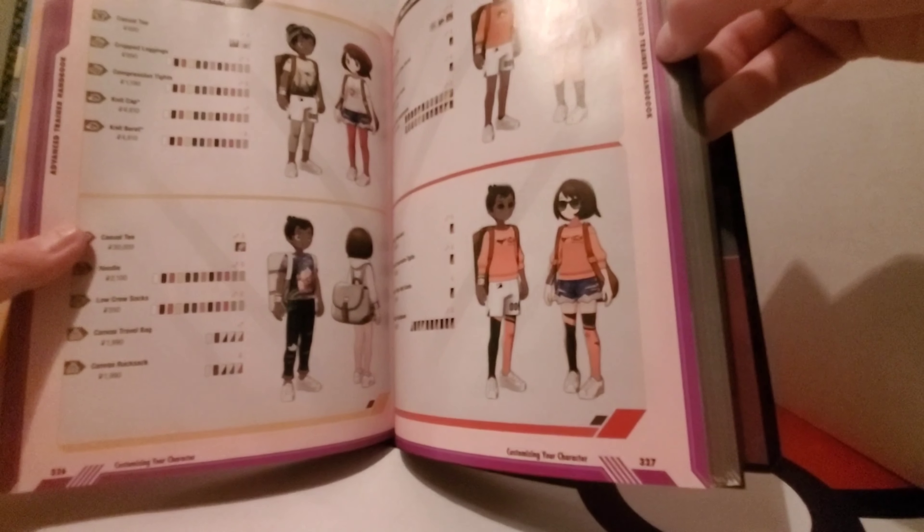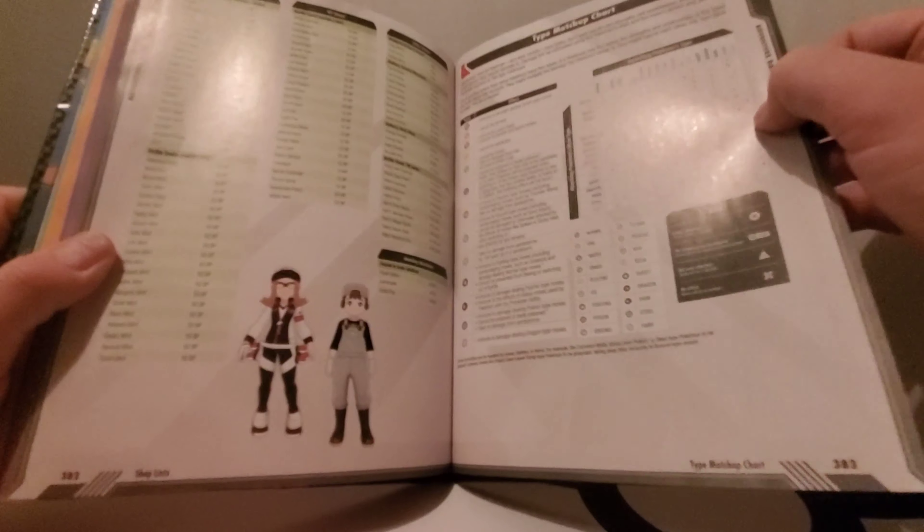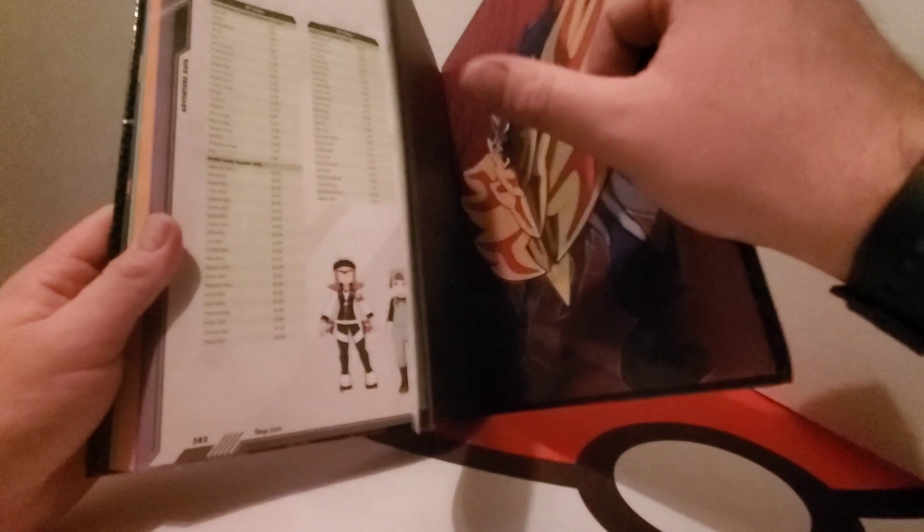There are different uniforms and suits you can get in the game — some for free, some you have to purchase — as well as different clothing and artwork. Then of course you have the adventure data, which lists all the attacks, moves, and items available. There are shop items you can buy at PokeCenters, and another type chart. All the credits are printed in the back of the book rather than the front.